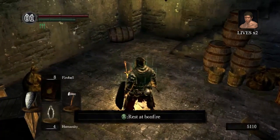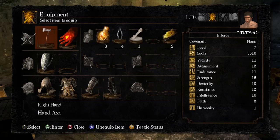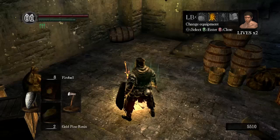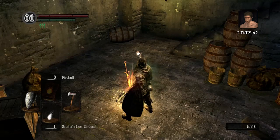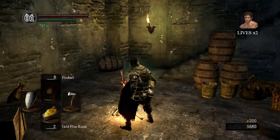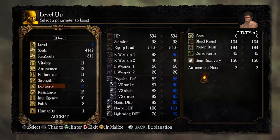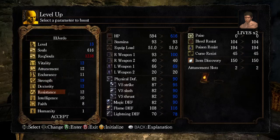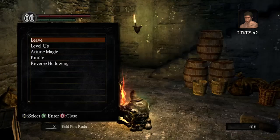And I want to level up. I'll put my dexterity up to 12 because the next thing I need to get is the Drake Sword, because it will help deal with a few things a lot better than this axe. So let's level up. I'll put the dexterity up by 2, vitality up by 1, and strength up to 19. Because I am mighty.